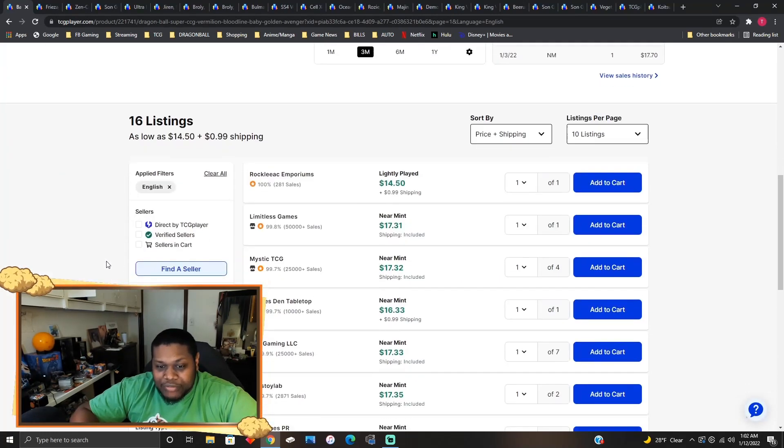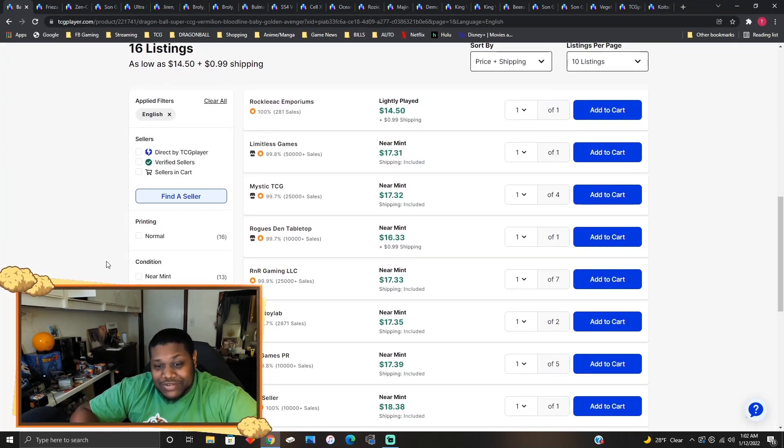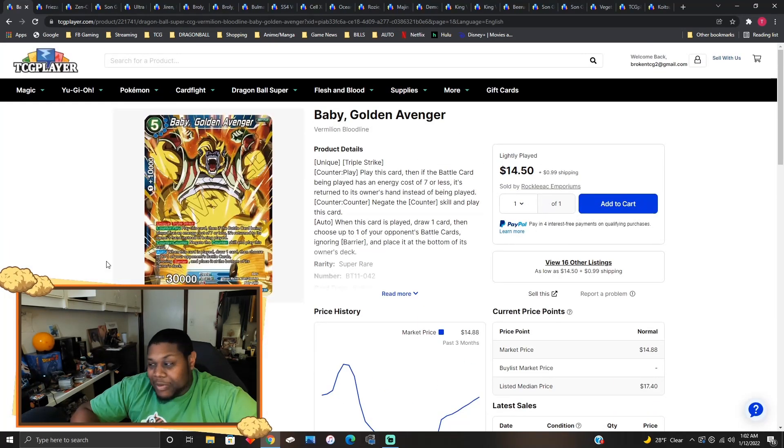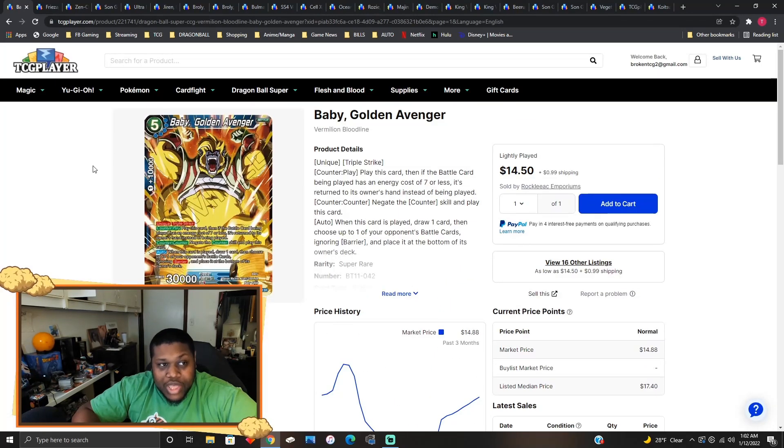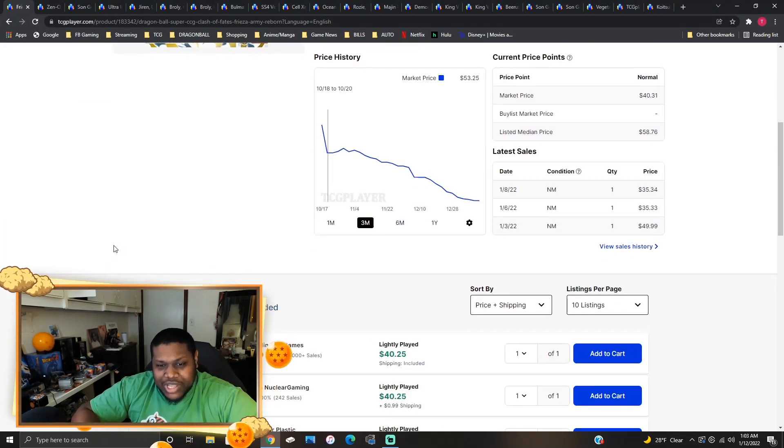Speaking of Revenge Big Bang, you've got to play the Baby Golden Avenger, sitting at about 17 to 18 dollars right now. Everybody knows what this card does — it's a really solid blue card. Sometimes you just play it for five, counter play for five, draw a card, bounce back any card ignoring barrier, and you have a 30-strike attacker. Great card for blue, and like I said, do not sleep on Baby.